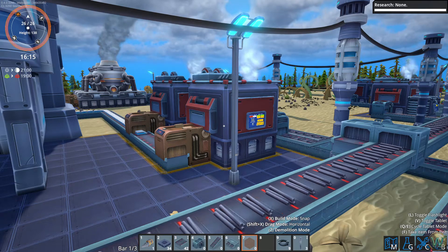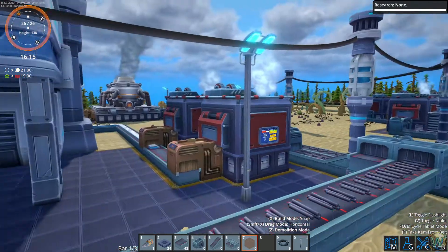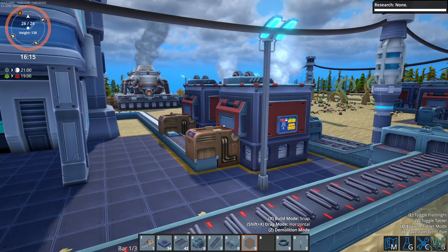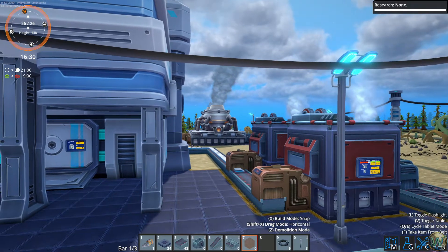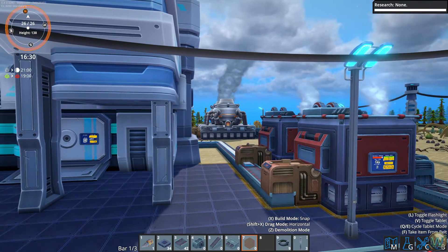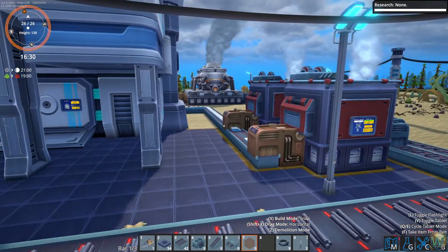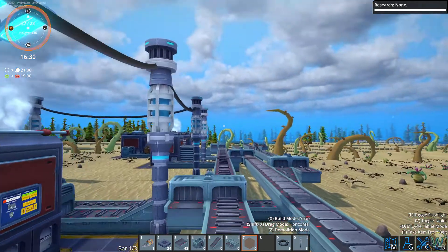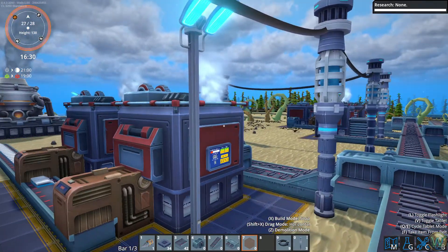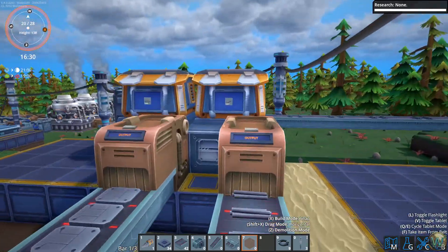Hello and welcome back to Foundry. In our last episode we set up the science and we also expanded the smelting of the Tecnam rods so that we now have a decent supply of them and we are also making a lot of science. As you can see, the science has backed up because it's been about a game day since the end of the last episode - I did a little bit of work off camera.